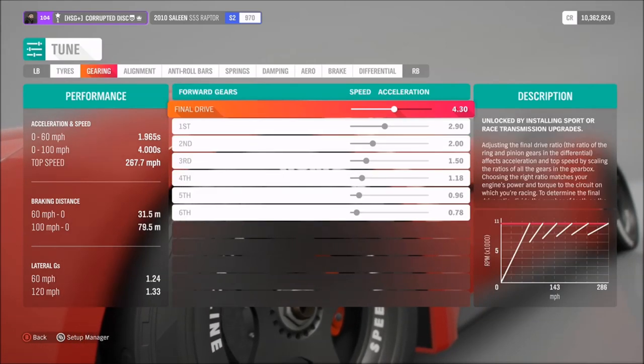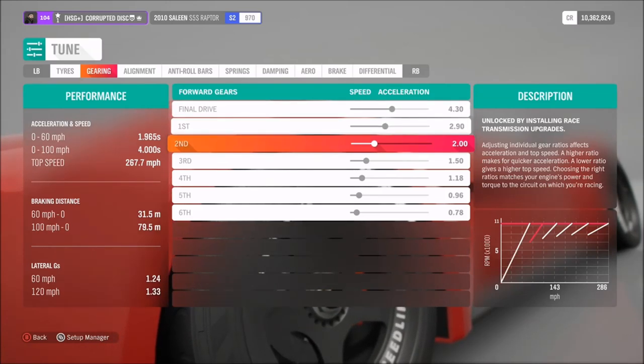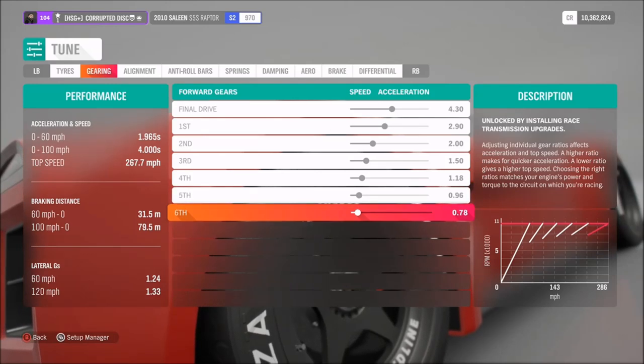As far as the gearbox, I'd recommend a final drive of 4.3. Then for the individual gears: 2.9, 2.0, 1.5, 1.18, 0.96, and 0.78.